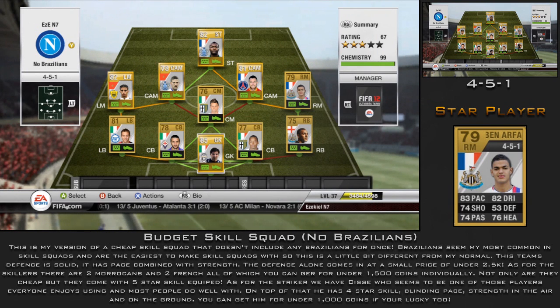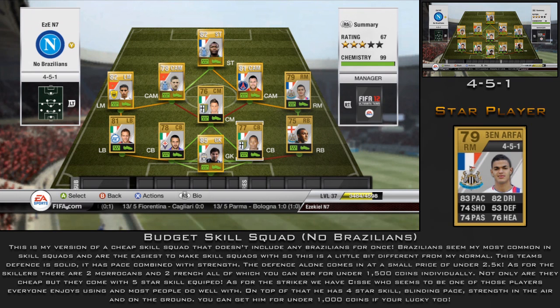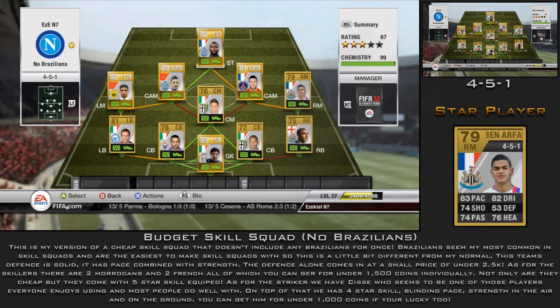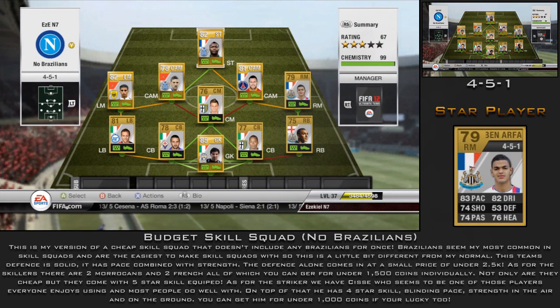First of all, this team cost me under 15,000 coins. There are a few deadlinks but everyone is 9 chemistry, and I haven't put a manager on because that's down to your choice. Ben Arthur and DeGibral Cisse didn't cost me anything as they were already in the club, but accounting for them at roughly 1,000 to 1,500 coins, it still came to under 15,000 coins — very good for 11 players, including 4 five-star skillers and 1 four-star skiller.